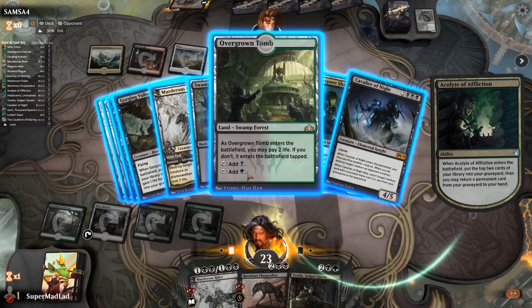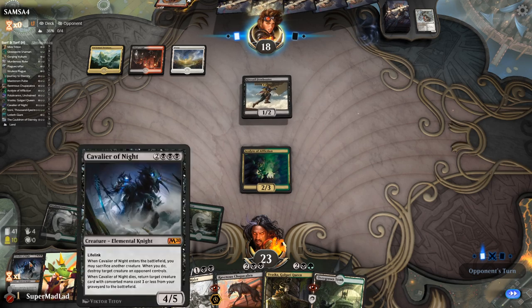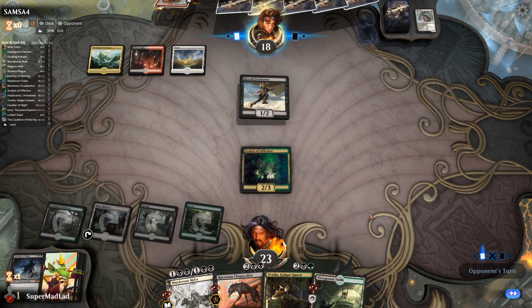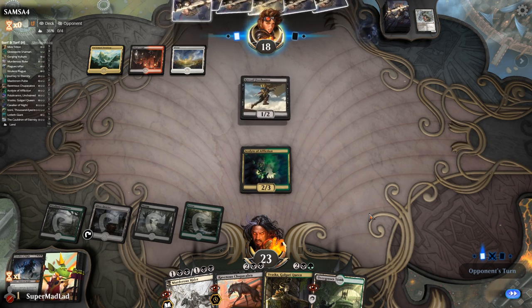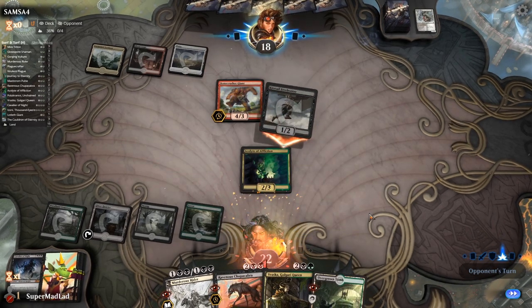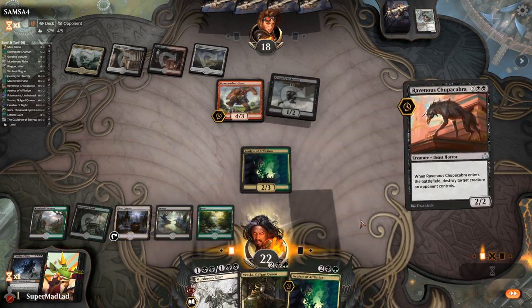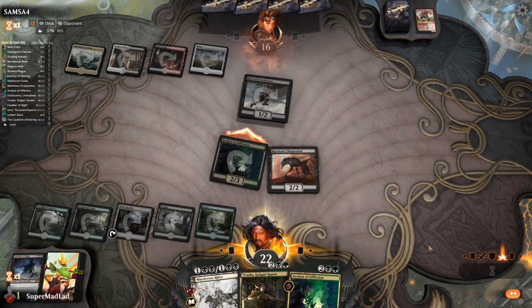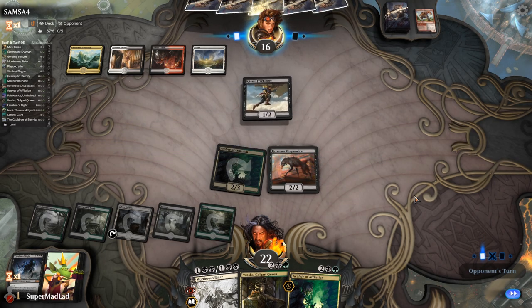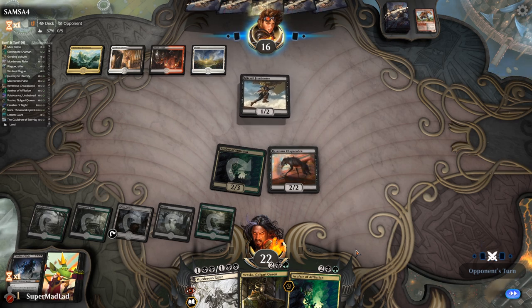We're already higher than our starting life total. Bone Crusher Giant comes in — they know we're going to Chup that. We play our tap land, Chupacabra kills Bone Crusher, and we don't take the two damage. Then we start pressuring our opponent's life total. Our board is looking better than theirs. We're slowly working towards a cheaper Cauldron of Eternity — the Cavalier is in the graveyard, which we can get back with Acolyte of Affliction.